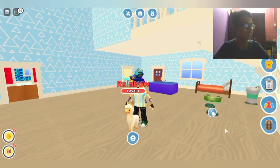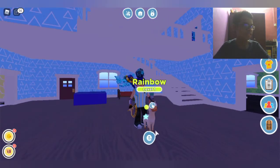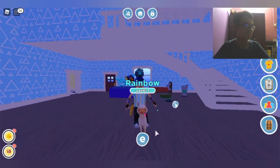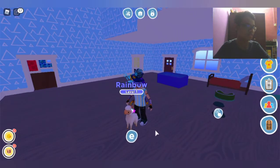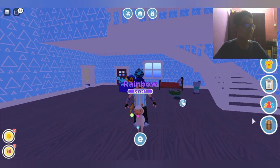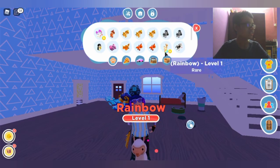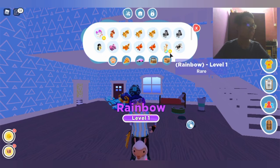So if you guys want to have this rainbow shiny pet, you must have two shiny pets that are the same species and at max level - then only you can make this rainbow shiny pet. This is a rainbow alpha cow! I gotta give it the name rainbow. And also maybe there is a tag - S is shiny and R is rainbow. It's a rainbow shiny pet.